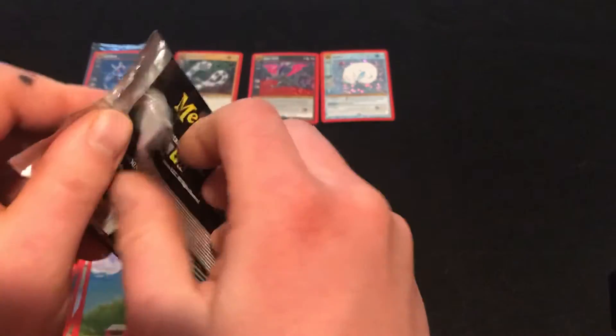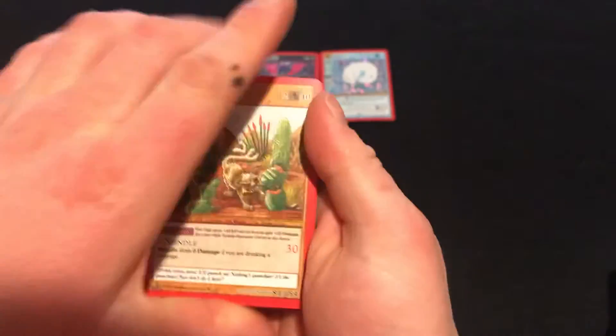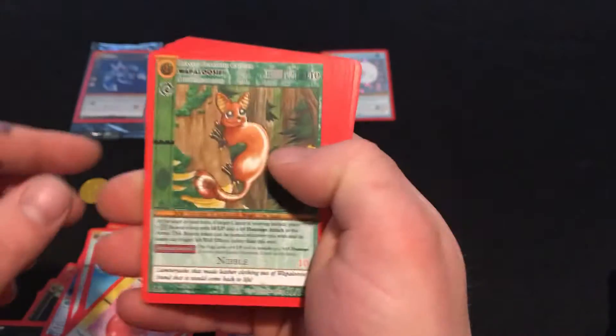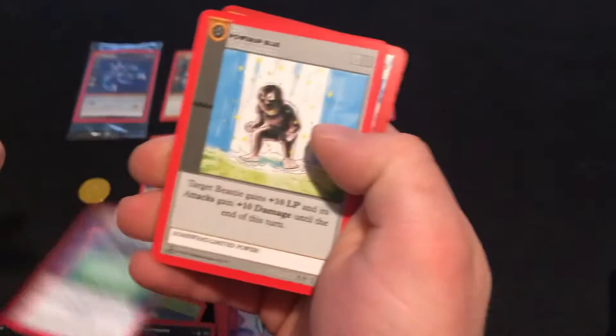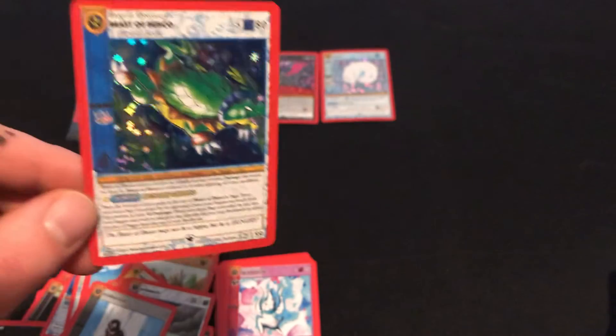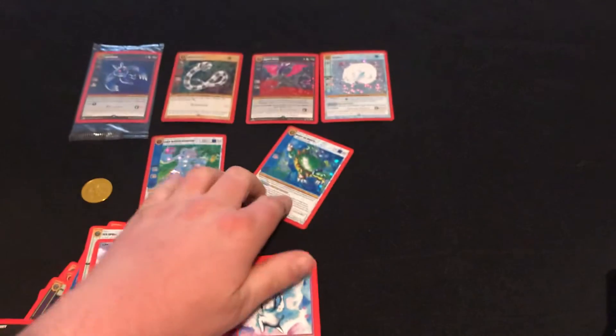I'm about to get another Mothman, let's get it. Cactus, Health, Womp, Space, Book, Invisibility, Power, and it's a Beast of Busco — this makes my sixth Beast of Busco, still full hollow. Rare.